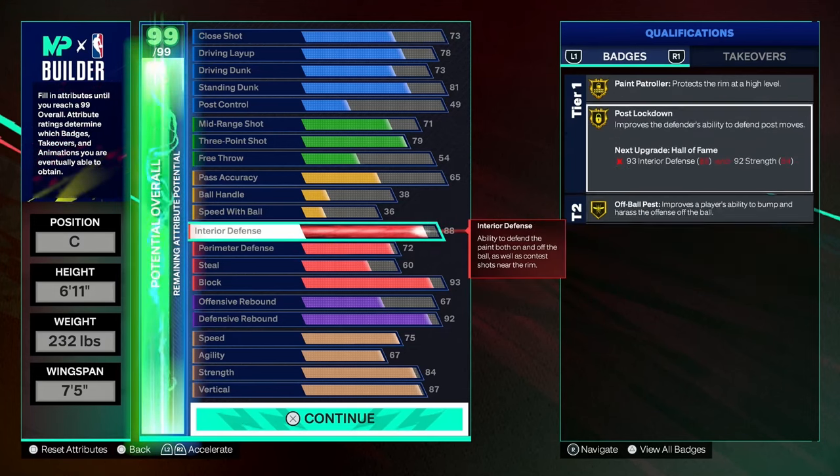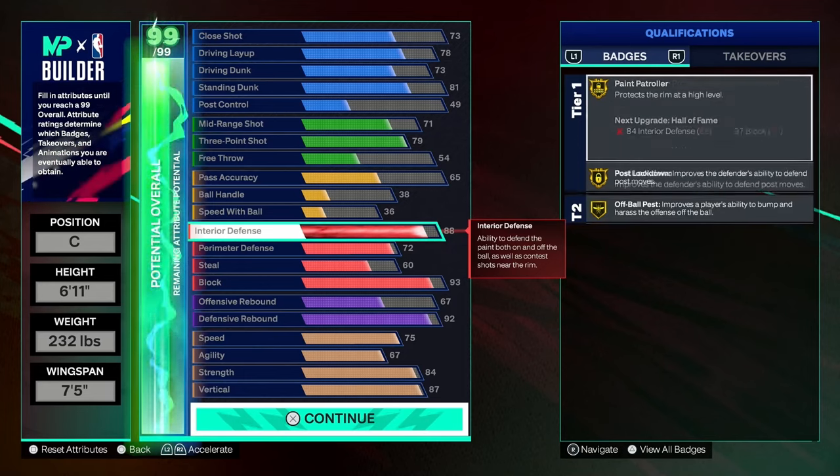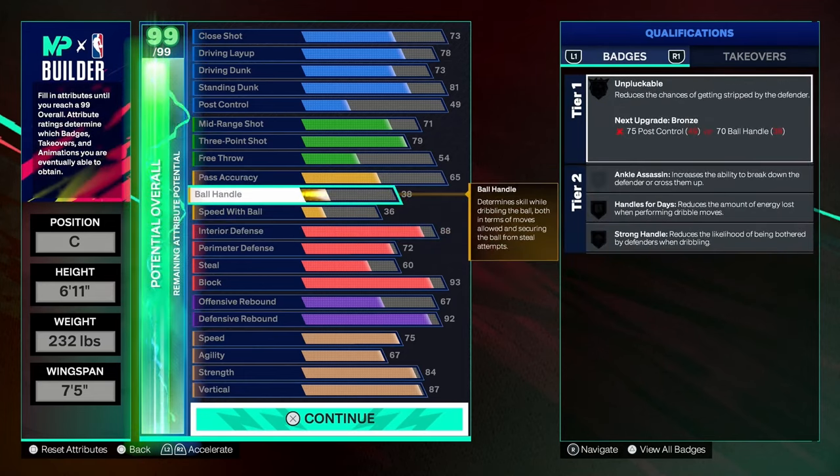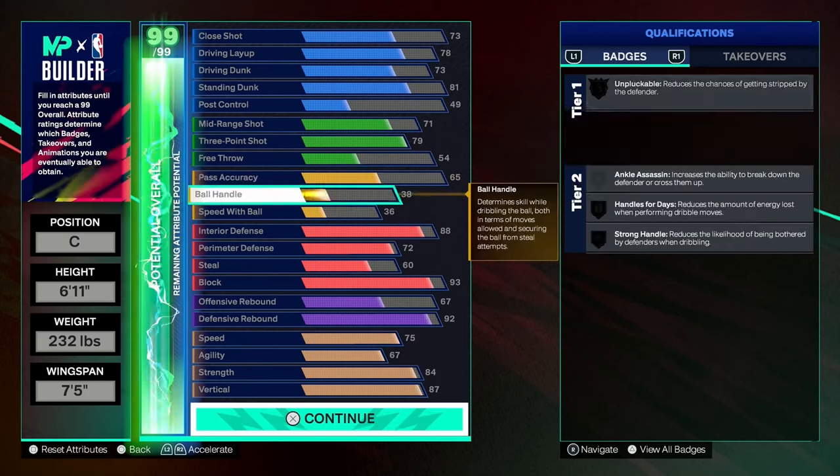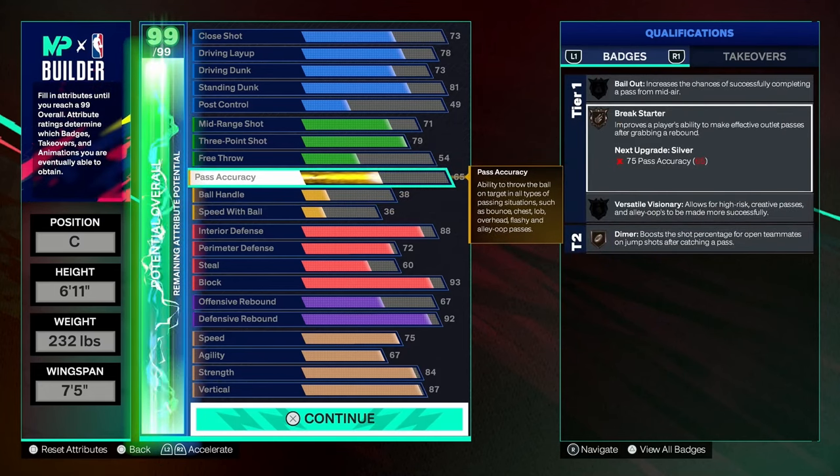Interior defense is all the way up to 88, just so we can get those gold badges. Not worrying too much about passing and ball handling — unless you're playing park 2v2, you're not going to be dribbling too much, but you can dribble pretty easily as seen in the highlights. Pass accuracy is at 65 so you get bronze breakout starter. If you drop vertical a little, you can raise pass accuracy to get silver dimer as well, but 65 has been good enough — you can see all the full-court passes made with no issues.